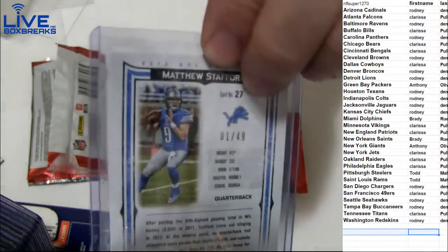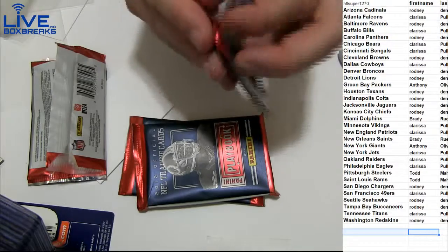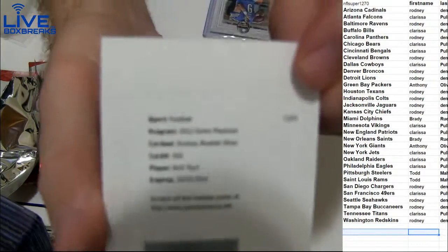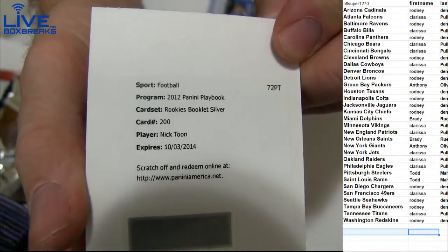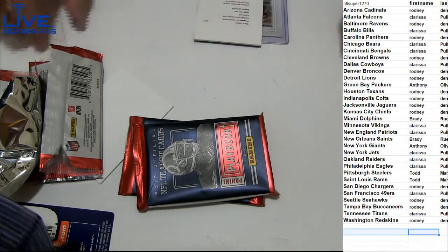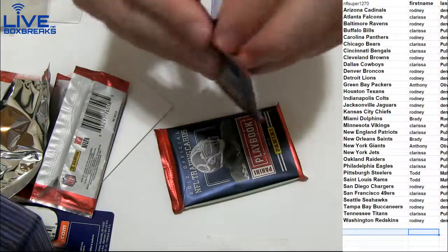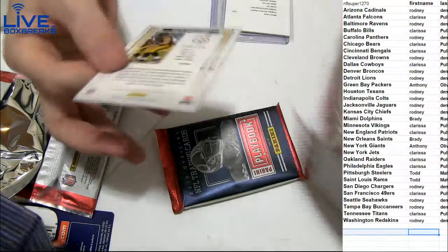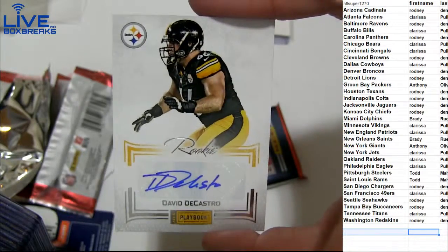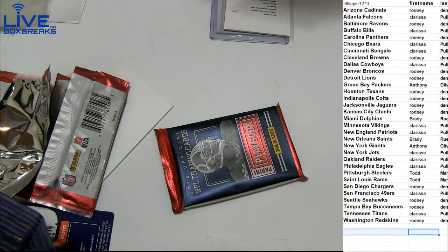Look at that — one of 49, nice pull! We got a book auto, Nicktoon for the Saints, going to Brady. Look at a book redemption there. We got a Castro for the Steelers, going to Todd.